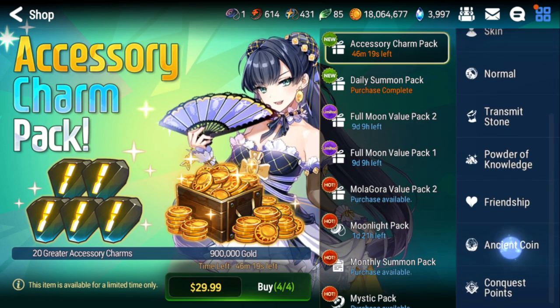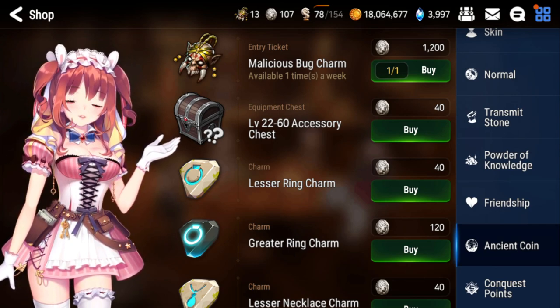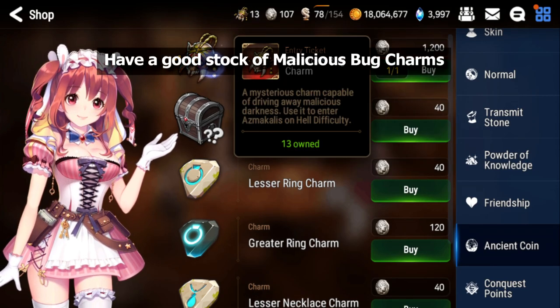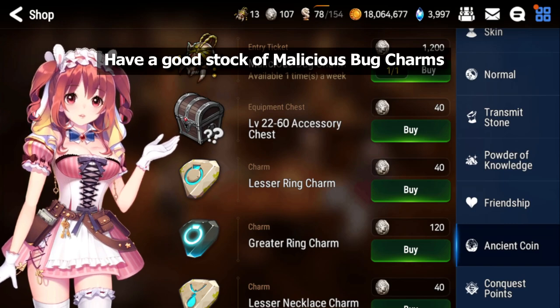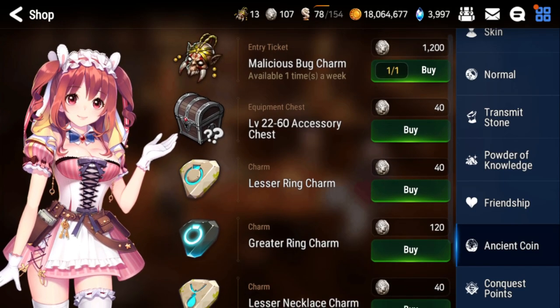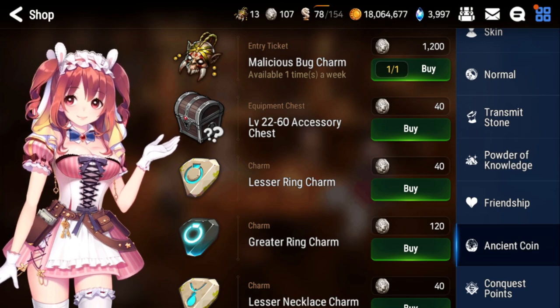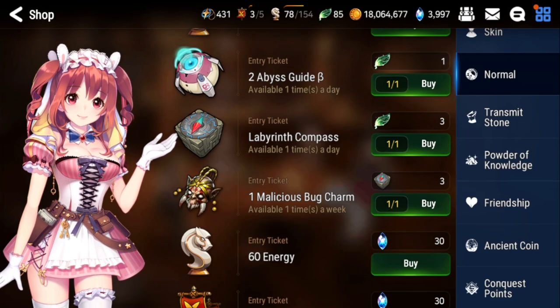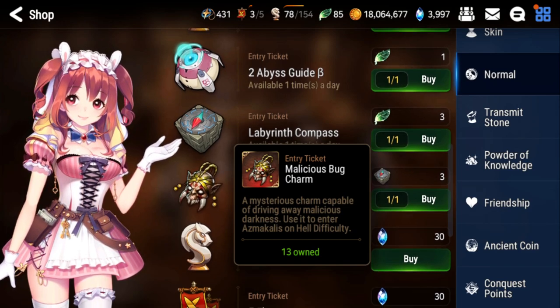As you're doing labyrinth and adventures path you should be getting a lot of ancient coins, so starting with the ancient coin store. I recommend new players buy some malicious bug charms — I have 13 saved up. These are used to enter hell raid: normal raid uses two labyrinth compasses per completion, and hell raid takes one malicious bug charm. The only ways to get malicious bug charms are from this ancient coin store, from killing normal queen, and by trading three compasses for one bug charm in the normal tab.